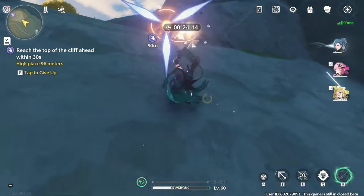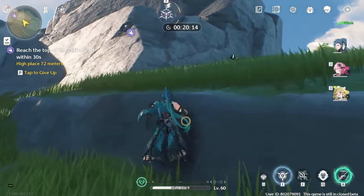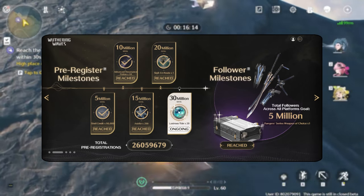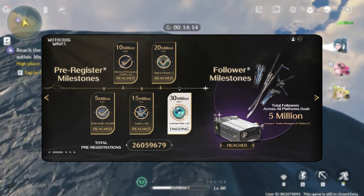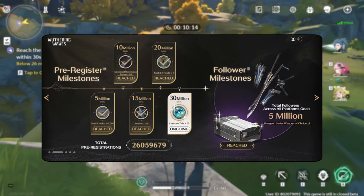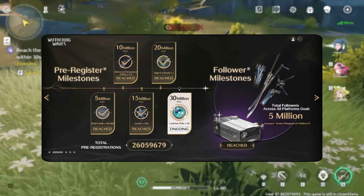Now, as we start talking about numbers and the data, you have to keep in mind one pull is equal to 160 Asterite. As soon as you log into the game we will be met with the pre-registration rewards. This is assuming that we hit the 30 million requirement before release. It is currently at 200 Asterite and 20 pulls. If you haven't pre-registered, make sure you do so you can get these rewards.